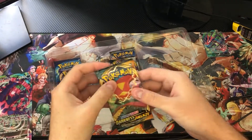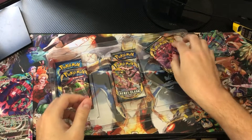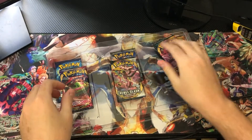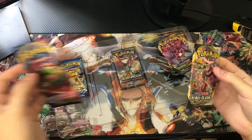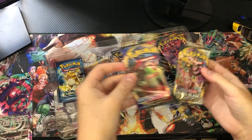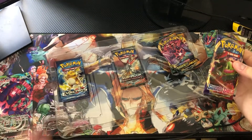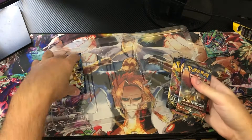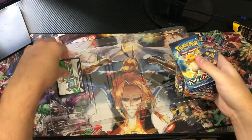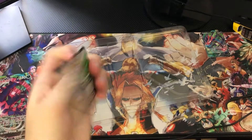Let's take a look at all the packs we got. Two Darkness Ablaze — very nice, trying to complete that set. We have two Rebel Clash, one base set Sword and Shield, one Burning Shadows, and one Evolutions. There's also a code card — I don't play the online game, so there you guys go.